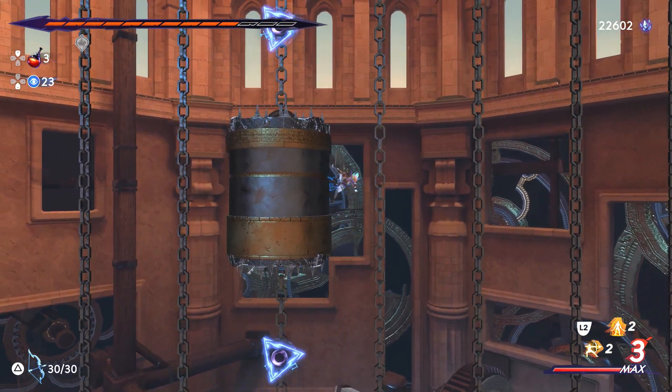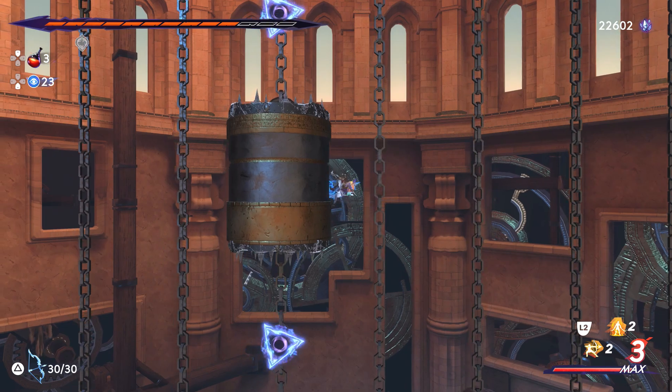We'll wait for the next cycle when the pillars are descending — that'll give our jumps extra height.